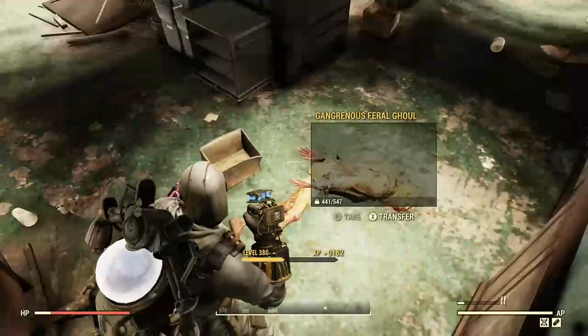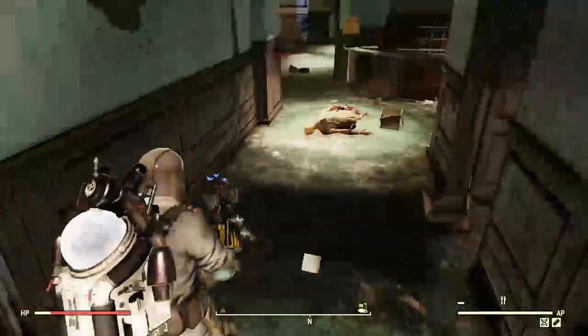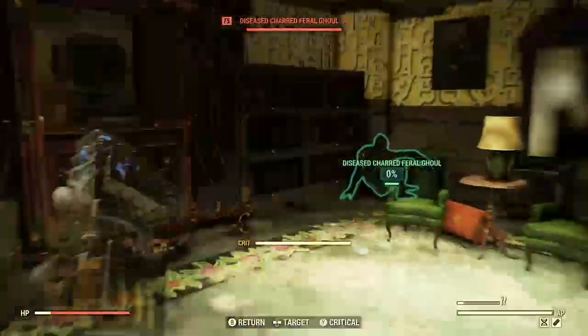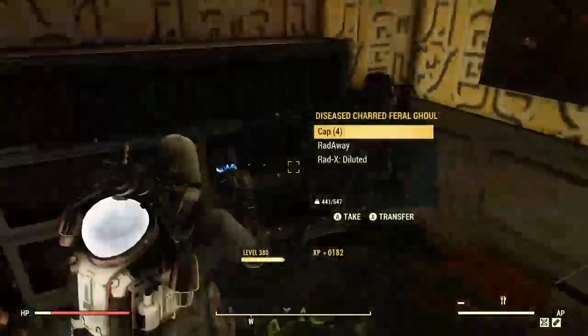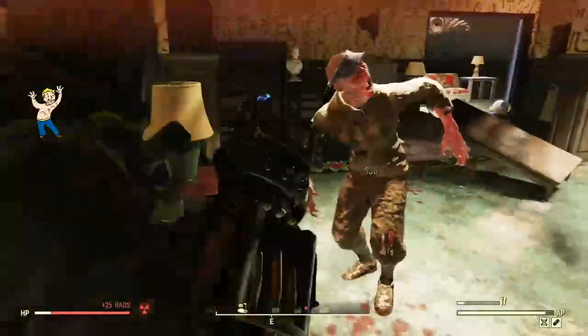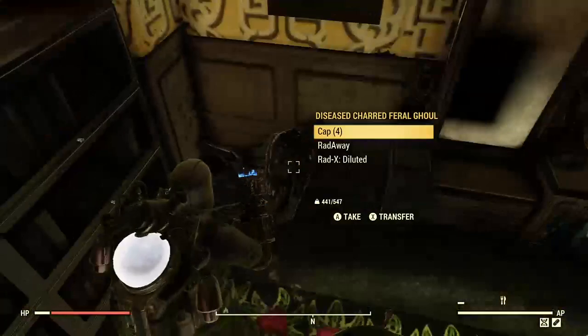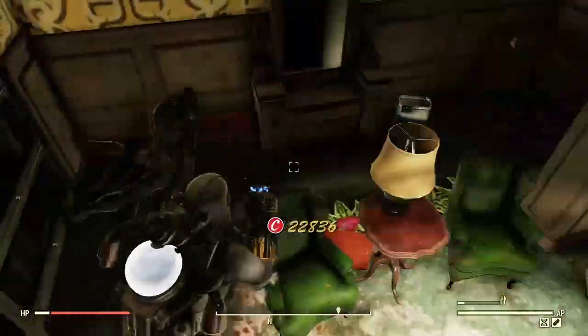I took two hits for some reason. You'll notice there are probably a couple dead down here. The explosion effect is a spear, so it will sometimes pull ghouls that are down a level. I'll take his caps — I won't need them, but I'll take them.